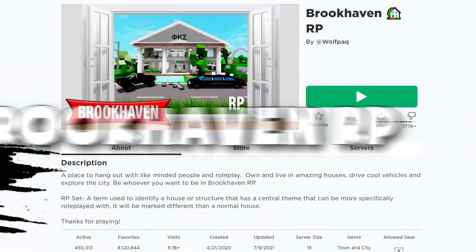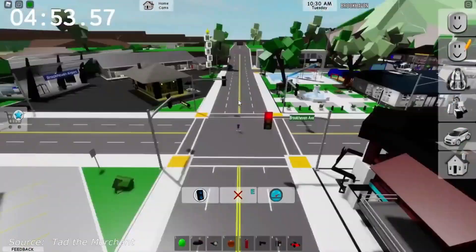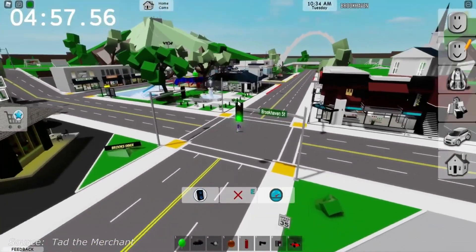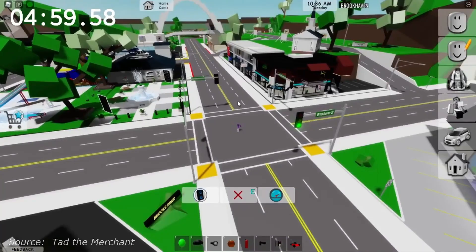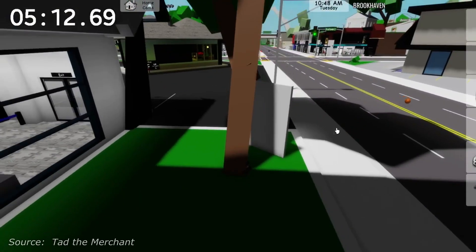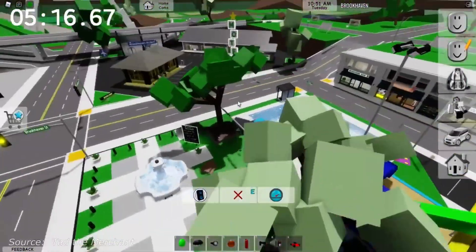Number six: Brookhaven RP. If you don't like fantasy and want to find an interesting place to relax and socialize, then take a closer look at Brookhaven RP. No tasks, no research, no battles — Brookhaven RP is designed for communication and interaction with other players. Consider this mobile game a kind of entertainment center where you can just relax. Who knows? Perhaps it is here that you'll meet new friends.